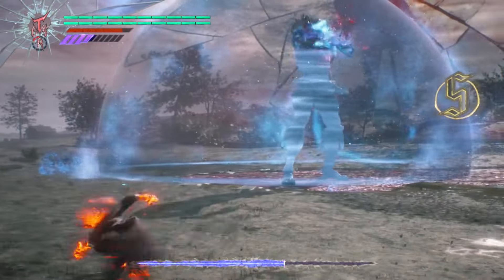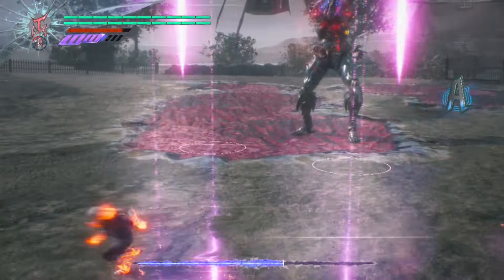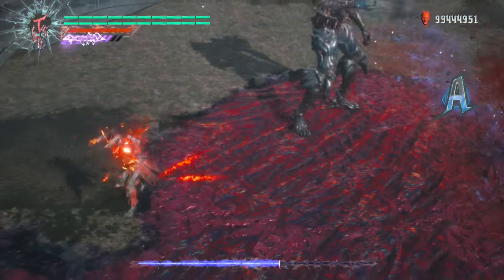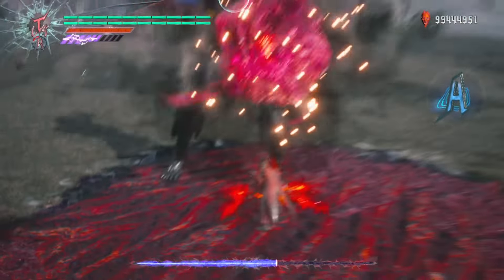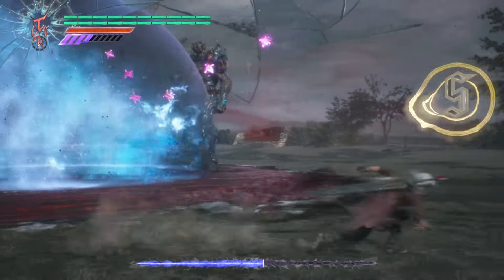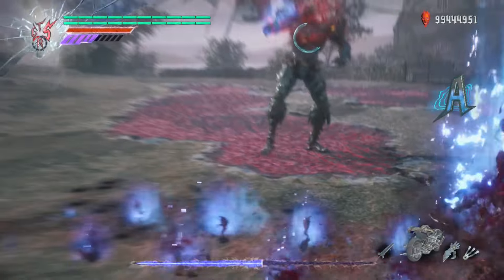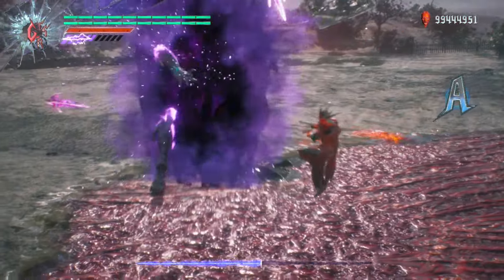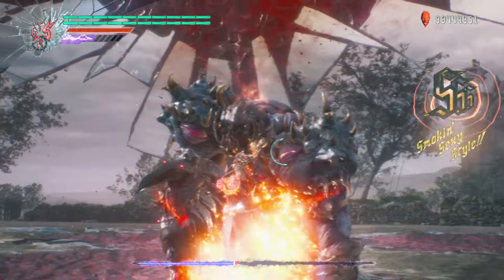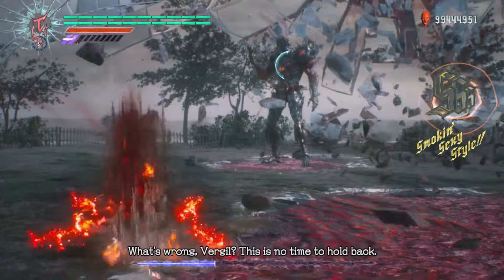And there comes the second phase. Usually what I like to do is just dash away first while the time bubble is still active — I wouldn't want to risk it. Against the second wave with summon swords, start spamming your pistol to destroy them. Then use the extra DT that we got. There comes the second time bubble — dash away to be safe. Once he's down, that means real impact time, and enemy step to cancel the cooldown. And he's running away, which means we're getting third phase.